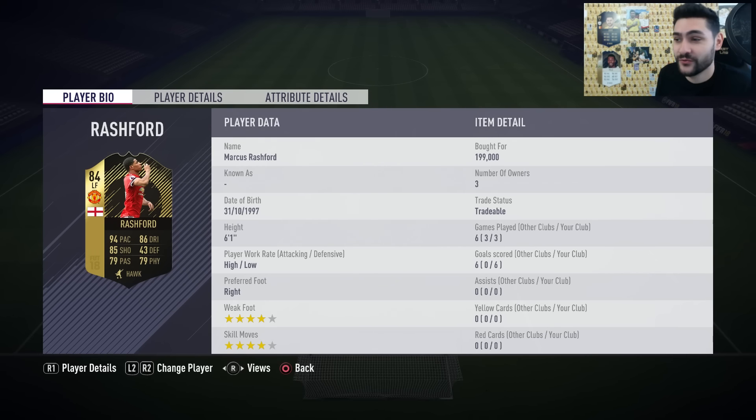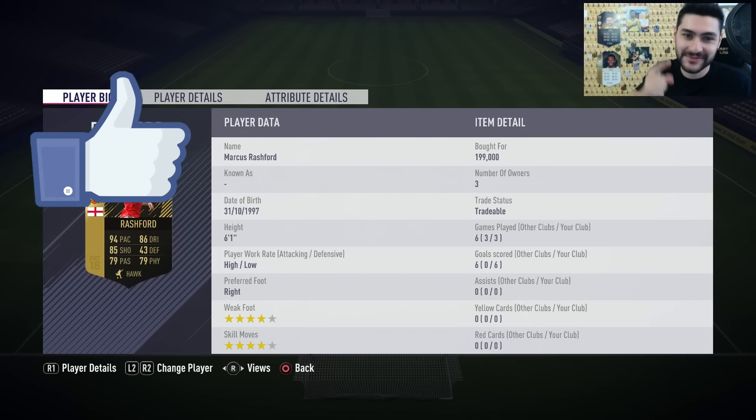I've rarely been this impressed by a player — in-form 84-rated Marcus Rashford, especially considering he's only 200,000 coins. It was the same with in-form Cyprian — made a video about him and a lot of you thanked me afterwards. He proved to be fantastic, and this guy will also prove to be fantastic for your squad. I highly recommend buying him. Thanks for watching, don't forget to leave a like and subscribe for more Ultimate Team videos. My name is Ovi and I'll see you guys later.